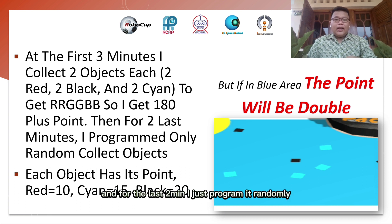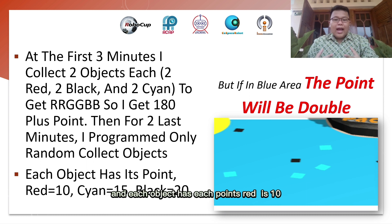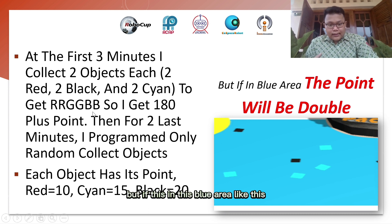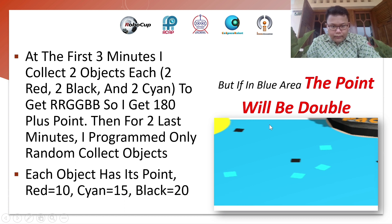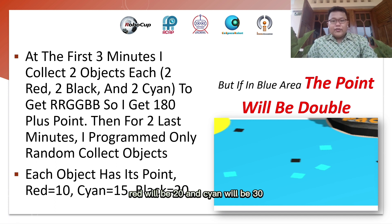For the last 2 minutes, I just program it randomly. Each object has its own base points: red is 10, black is 20, and cyan is 15. But if deposited in the blue area, the points will be doubled — black will be 40, red will be 20, and cyan will be 30.